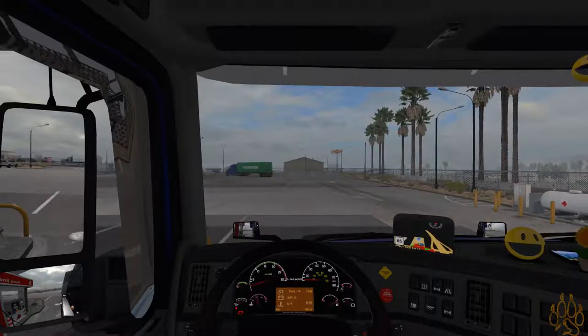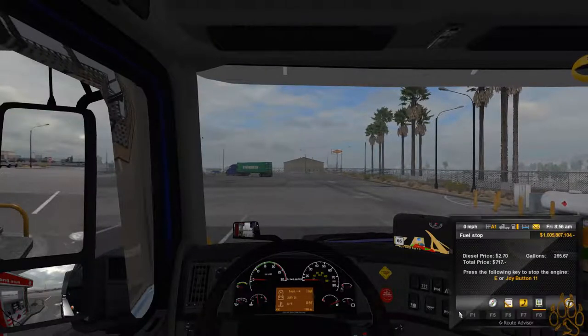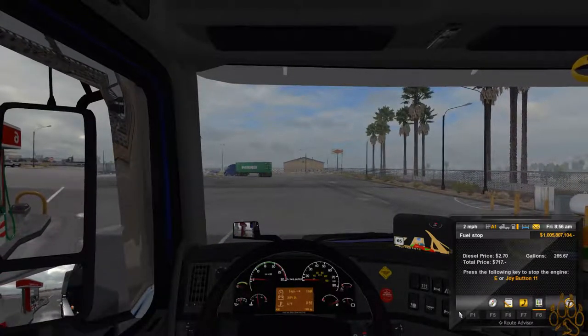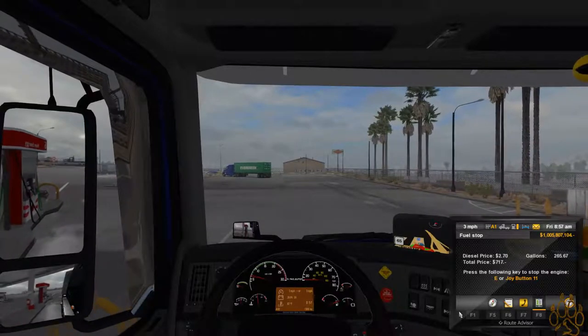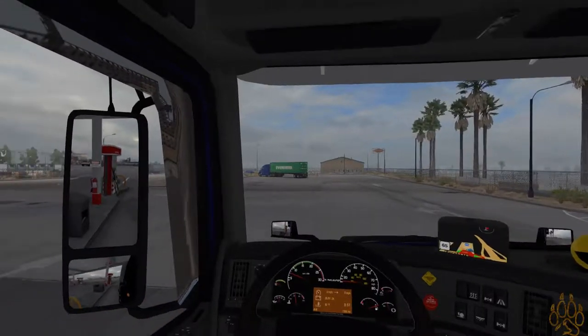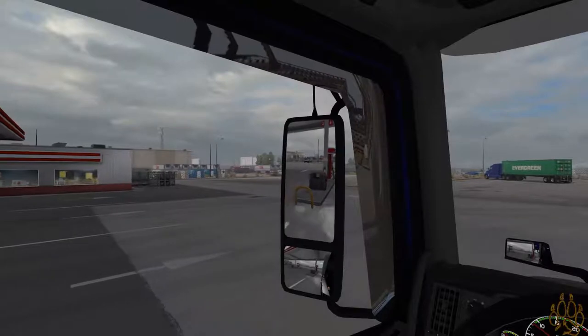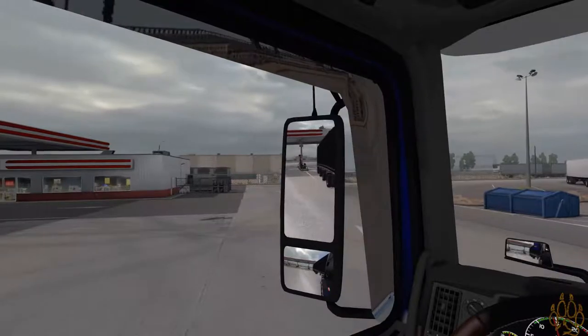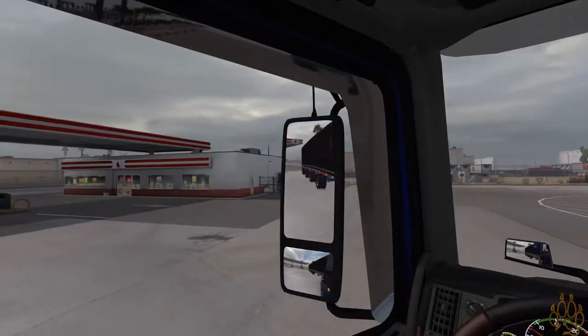All right, let the electronics come up — fuel looks good. $717 — ouch! Just making sure nobody's whipping through the parking lot. We'll pull right through here. Right outside of Phoenix, so we'll go deliver this before noon I would assume.